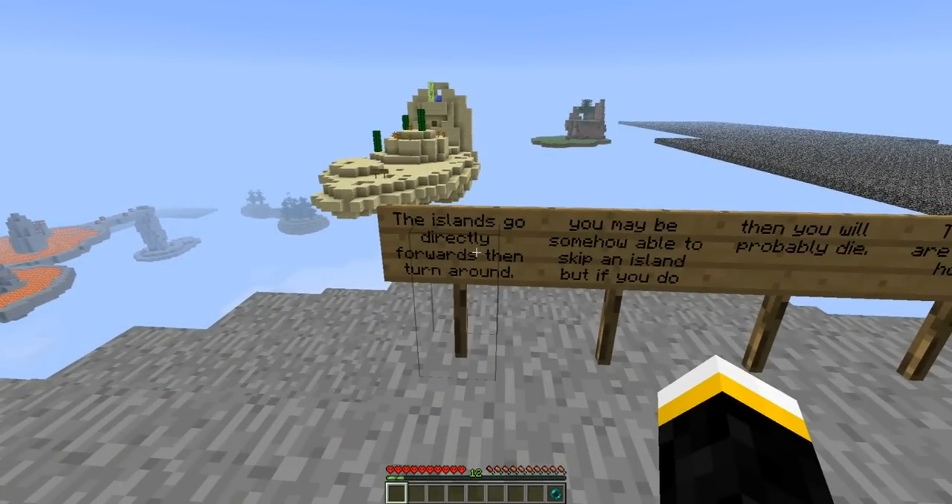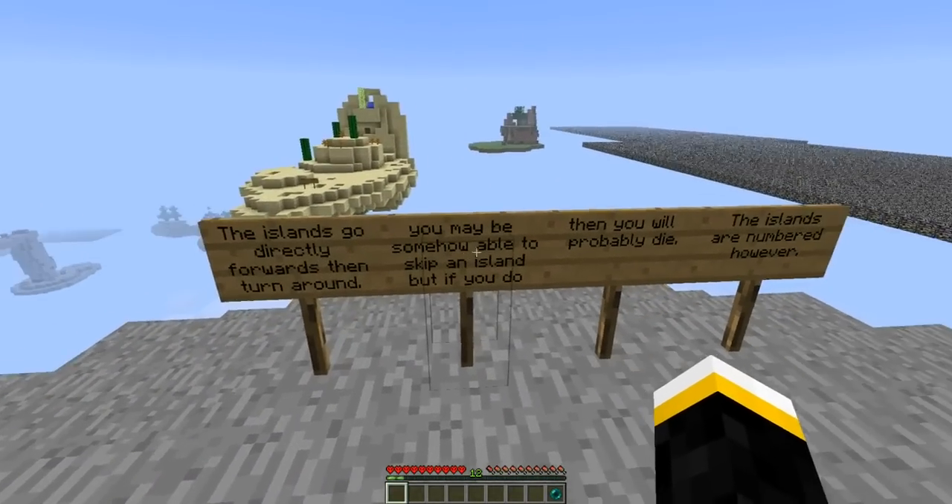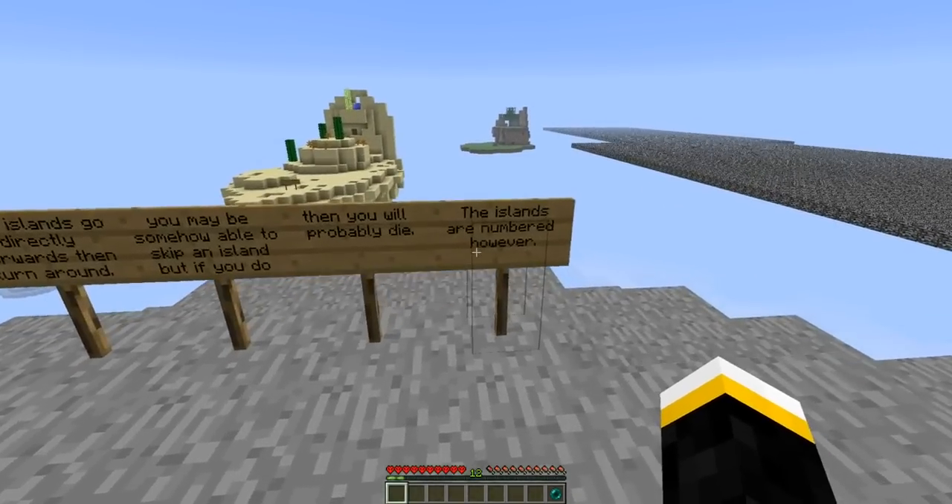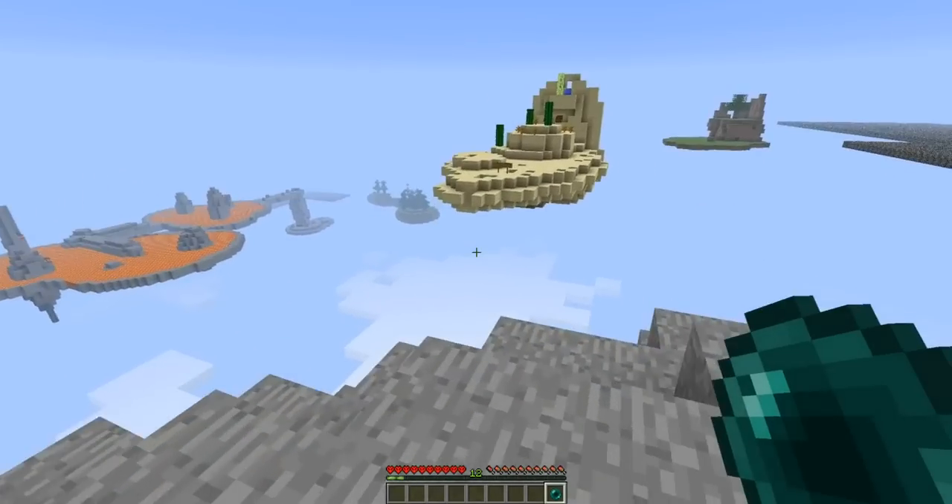The islands go directly forwards, then turn around. Okay, directly forwards. You may be able to somehow stick on the islands, but if you do, you probably die. Islands are numbered, however. Okay, let's go. Aim high.